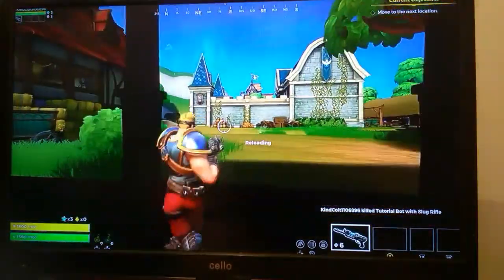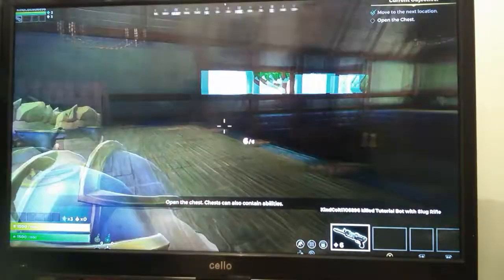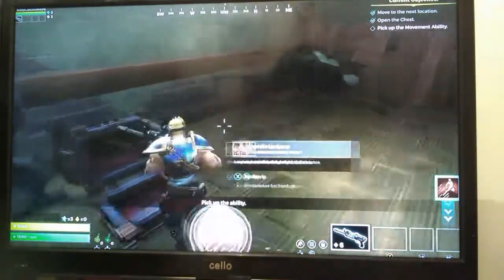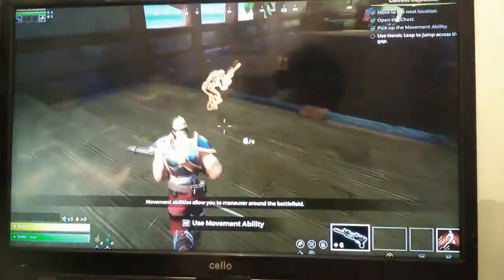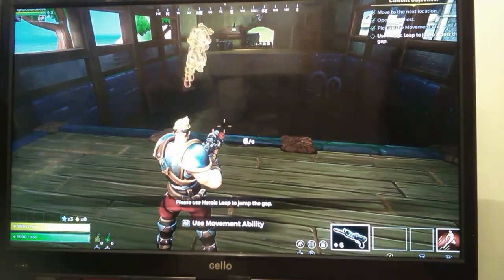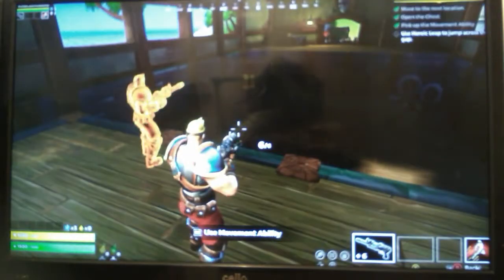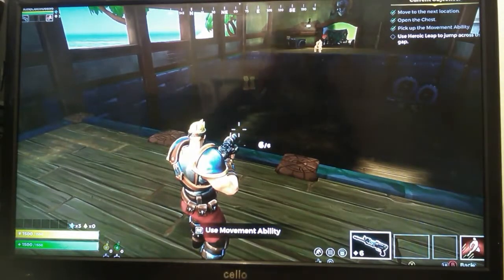There we go! I'll go for one of these chests — pick up the ability. Sorry guys for that — I'm back now. I need to turn off the light.